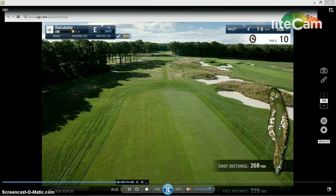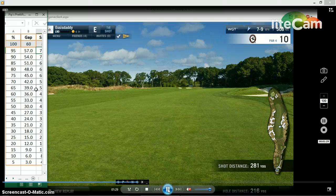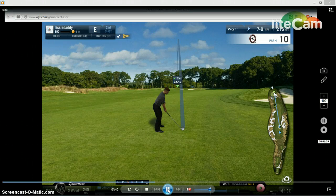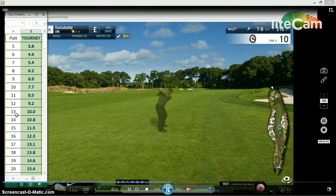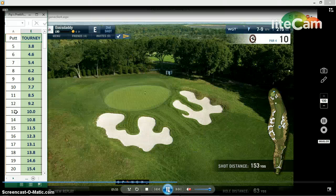The point is that you could use the percentage chart to help you with your next shot. As you can see, it's 216 with wind slightly against, so just go with a straight 220 — if a 220 will get there, of course — and you play your shot.